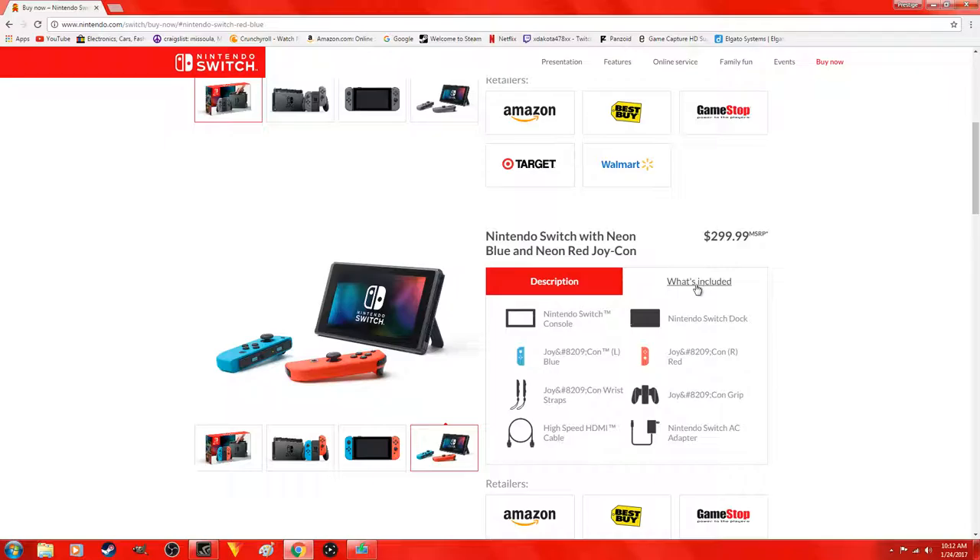Unfortunately I don't think we can charge it while it's off the dock. What comes with it is: the Switch console, Switch dock, Joy-Con pair, Joy-Con wrist straps, Joy-Con controller grip, Nintendo Switch AC adapter, and a high-speed HDMI cable.